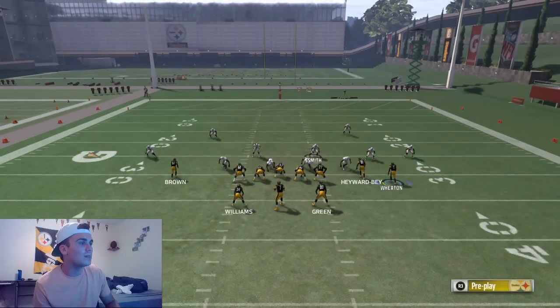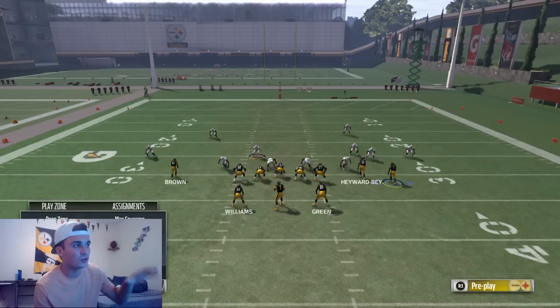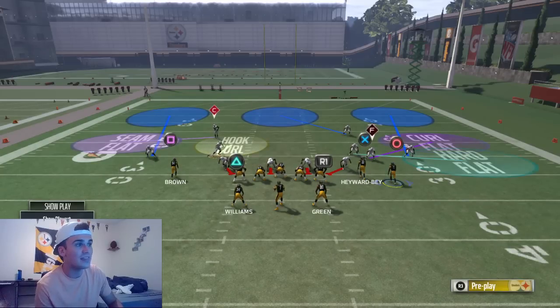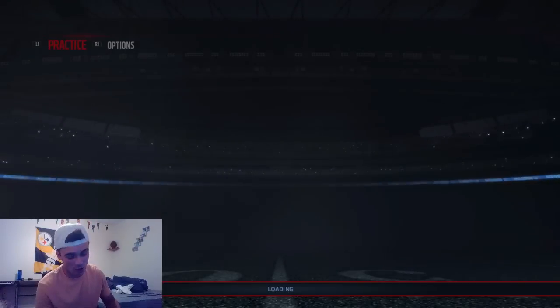You also have to worry about a seam route up the gut and a post or C route. If a linebacker is covering the receiver on those, quick adjust to your linebackers by double-clicking RT or R1, put that linebacker in the hard flat, and switch your D-back from the hard flat up to a high flat. Now when you hike the ball, you'll see the zones play accordingly. You'll be usering from the weak side over to the heavy side of the formation — and this is all money right here, one of the best plays you can call.